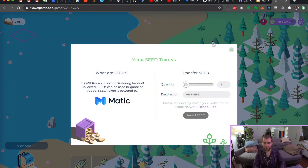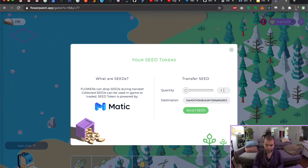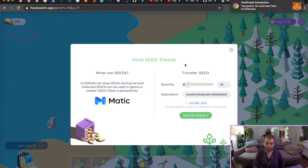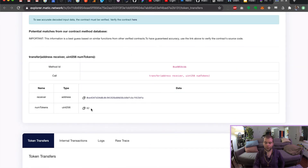If we click on this we can send our seed tokens to another person using the Matic Network. Let me grab this person's account and put it in here. For now we have to switch networks, but we'll fix that. I'll send them 62 seeds. You can see quite quickly that it has successfully sent the transaction, and we get a little link here to the Matic Explorer, which shows that indeed we have transferred 62 seeds to our friend who now has them in their account.